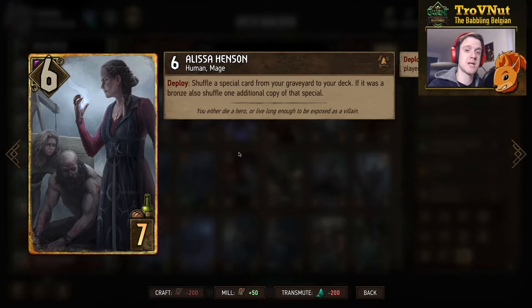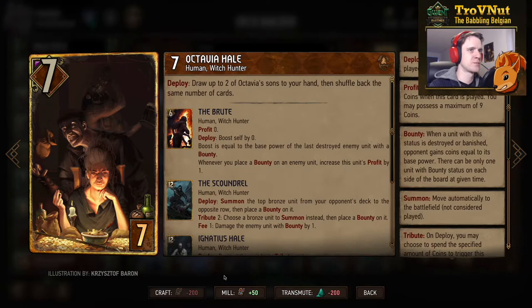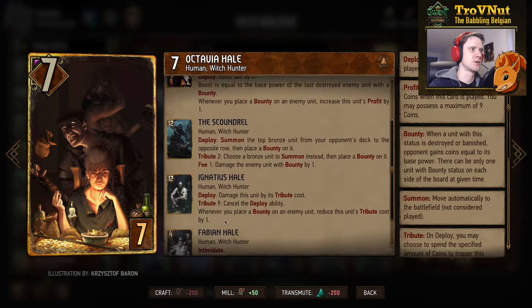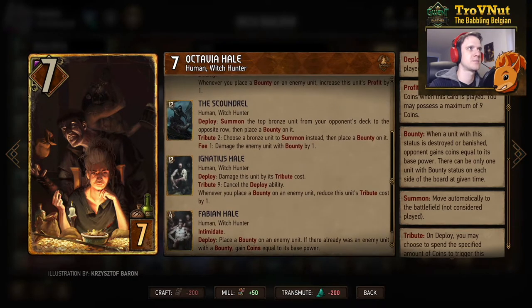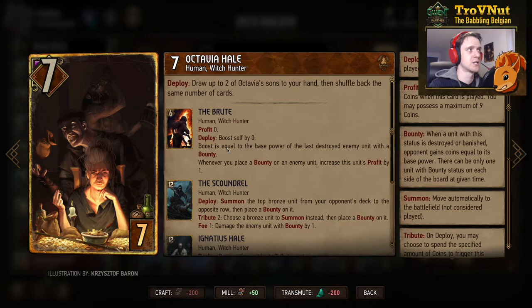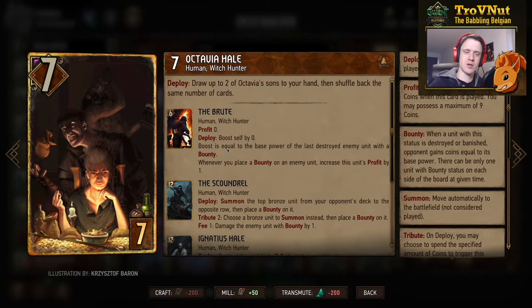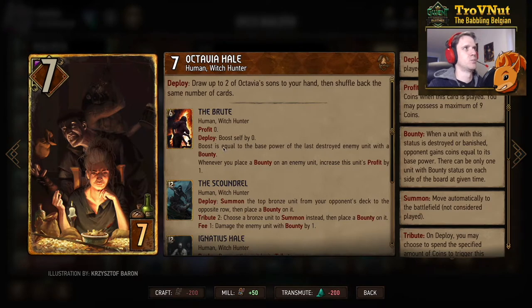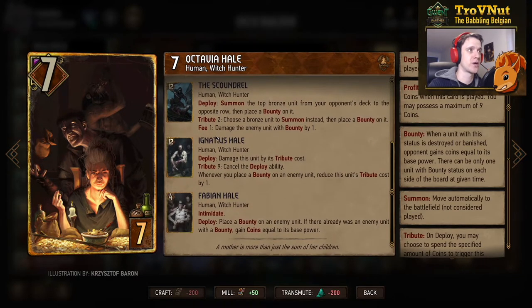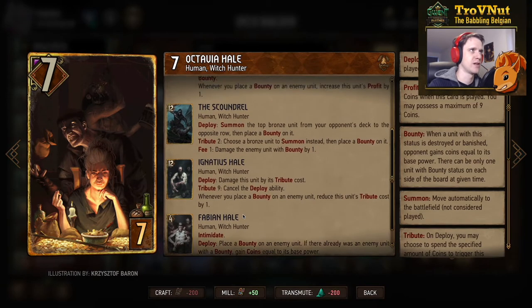Then we have Octavia Hail, seven power for seven provisions. If you don't recognize her, she is actually the same character as the Witchfinder. They gave every member of the Hail family a different name for their street persona, almost like a superhero family of witch hunters. On the ploy, you draw up to two of Octavia's sons to your hand and then shuffle back the same number of cards — basically putting the Brute and the Scoundrel in your hand if you don't have them yet.